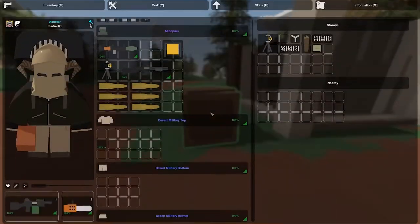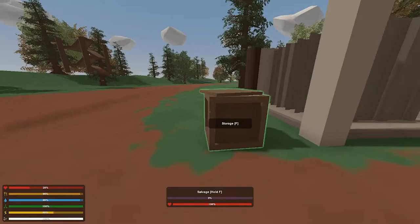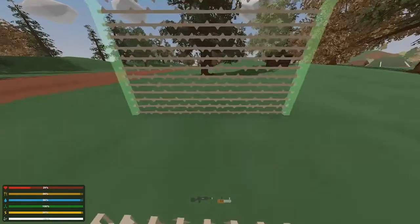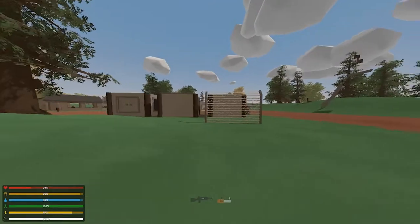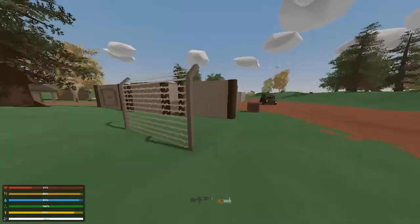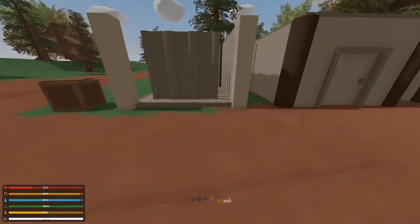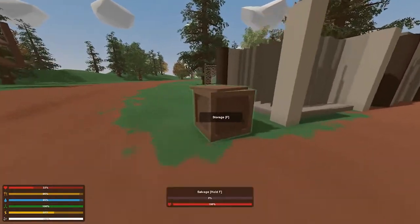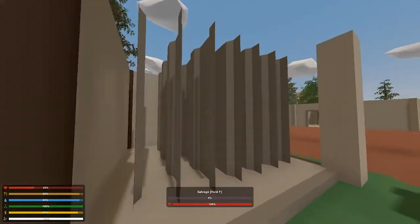Barbed wire fences can be used to great extents because you can actually shoot through them. Put a turret right behind the barbed wire and attackers have to destroy the wire before getting to your base. If you make a big round perimeter of barbed wire around your base, then place a door frame with double doors, they're going to have an extremely hard time getting through.